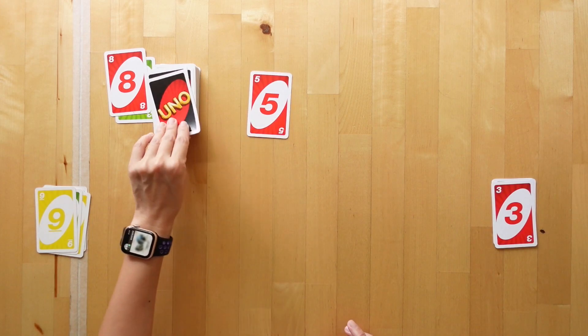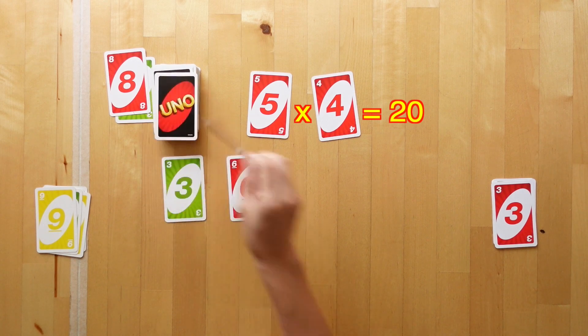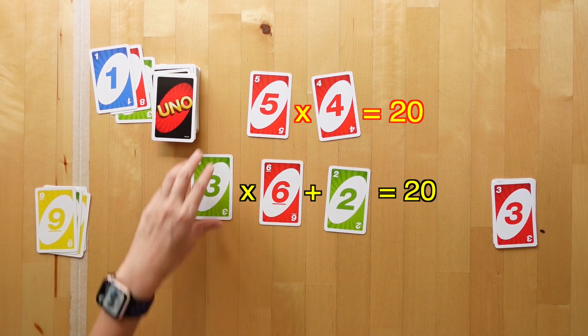Let's do one more. 5 multiplied by 4 is 20, and that's going to be our target number. We have 3, 6, 2 and 1. What can we do here? 3 times 6 is 18. Add 2 is 20. Players win the round by getting as close to the target number and as fast as possible.